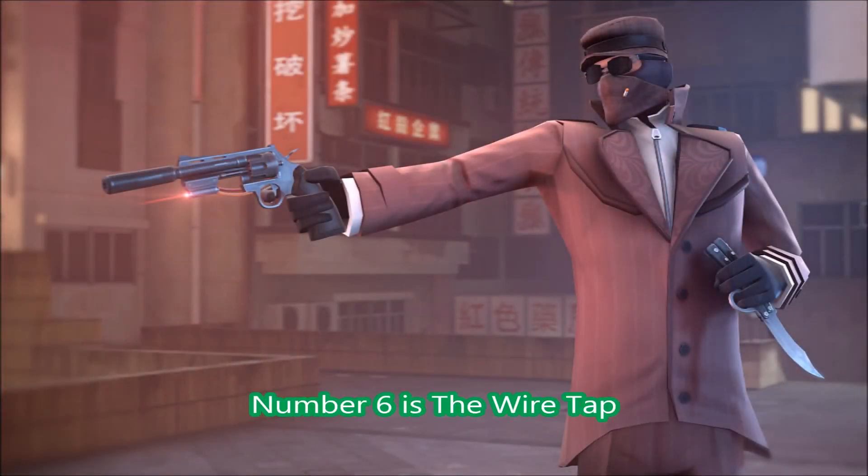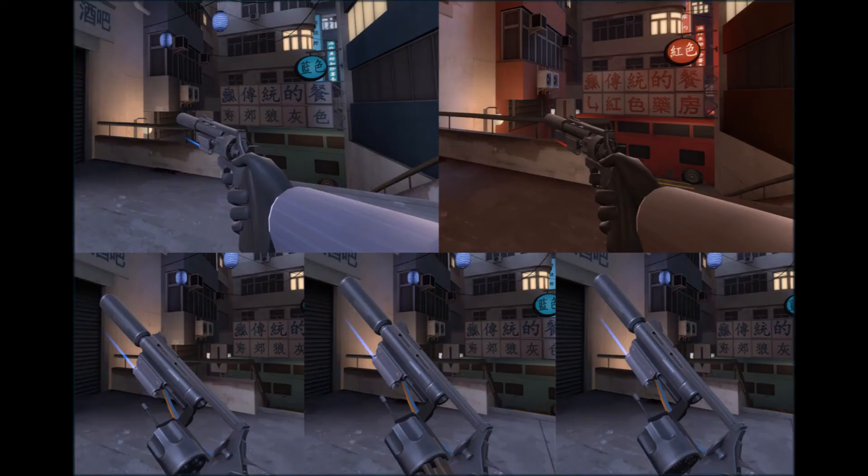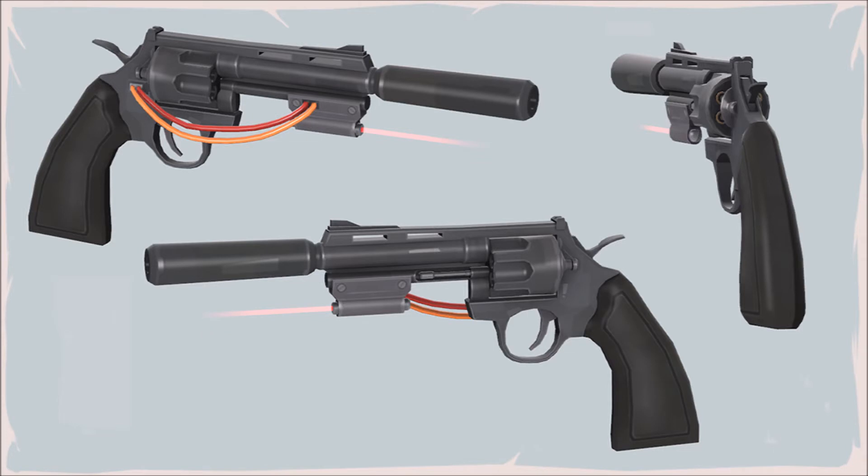At number 6 is the Wire Tap. This is a pretty cool revolver — as you can see, it has a laser sight and a silencer. I might guess that maybe there's a damage penalty but your shots are silent, and you shoot a little bit quicker, or maybe your accuracy gets better. I don't know. But this is pretty darn cool and I would like to see it in the game. Well done on that one as well.